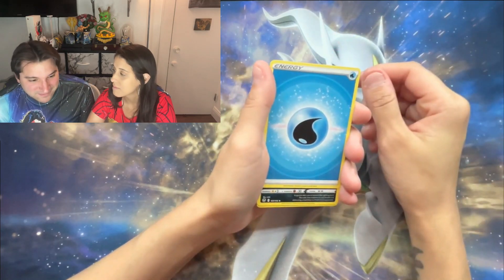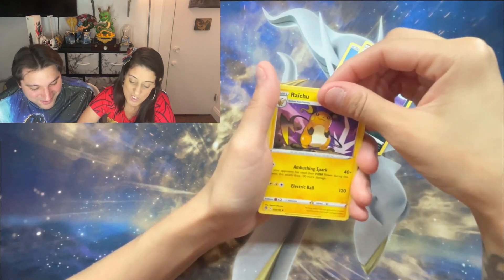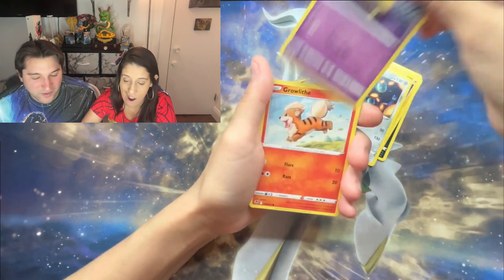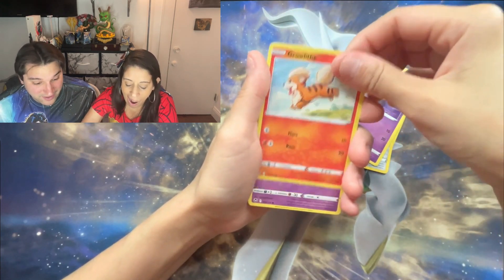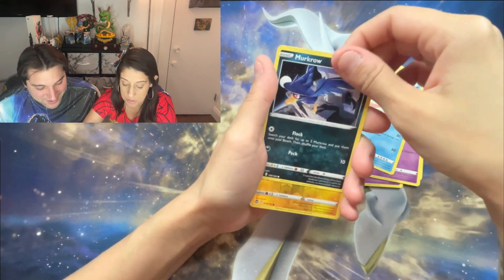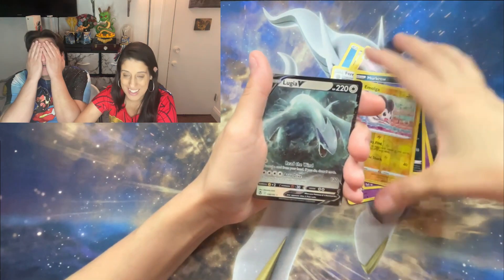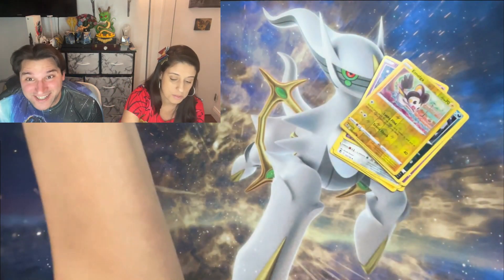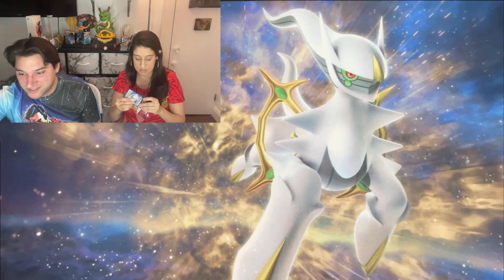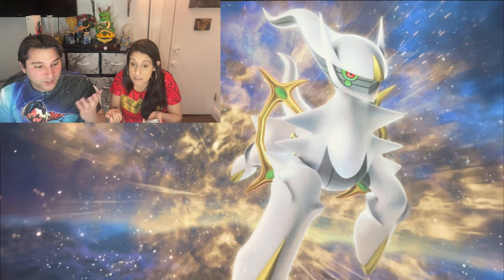Water energy, Honchkrow, Froslass, Drowzee again... Growlithe — there you go. Drowzee, Wailmer, Murkrow, Emolga in the reverse — and oh my god, another one! Oh my god — we've pulled that so many times. Is that a bad thing? No, but we're looking for the other one.